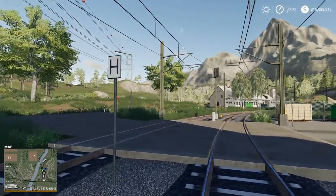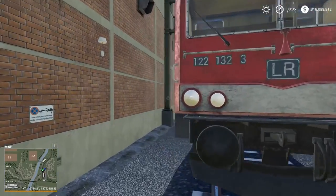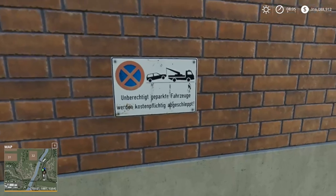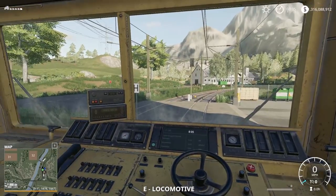There are also signals for the train, for example the horn. It looks like it's really realistically detailed for it being a railroad. Even some German language there saying that parking is verboten. So let's go ahead and hop up into the train and bring her up to speed.